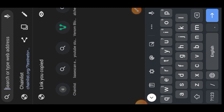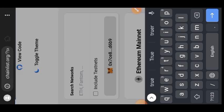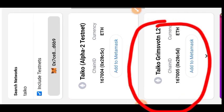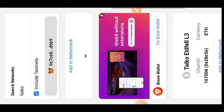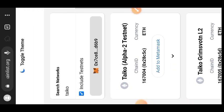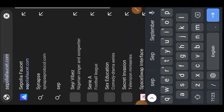Hi guys, welcome to a drop spot. Today's tutorial is all about Taiko testnet. The first thing you want to do is go to chainlist.org and then add two networks to your MetaMask — Grimsvotn and Jolnir. I'll paste the link in the comment section.